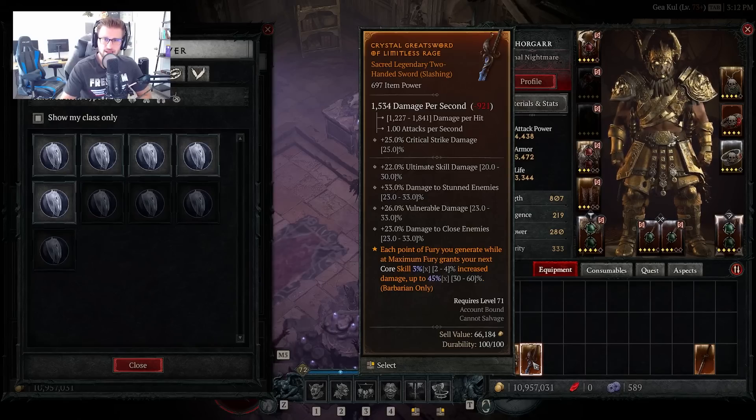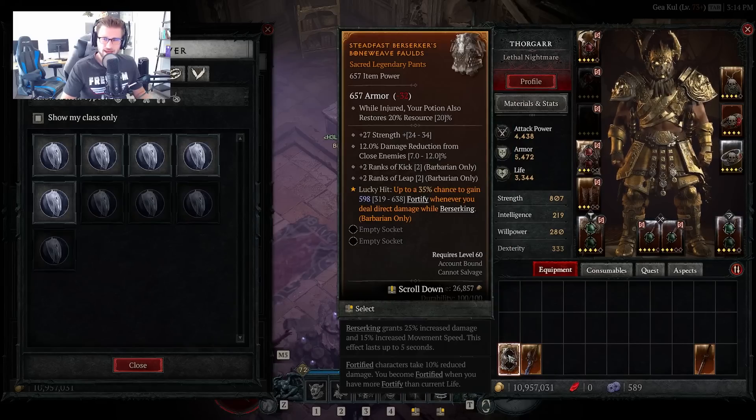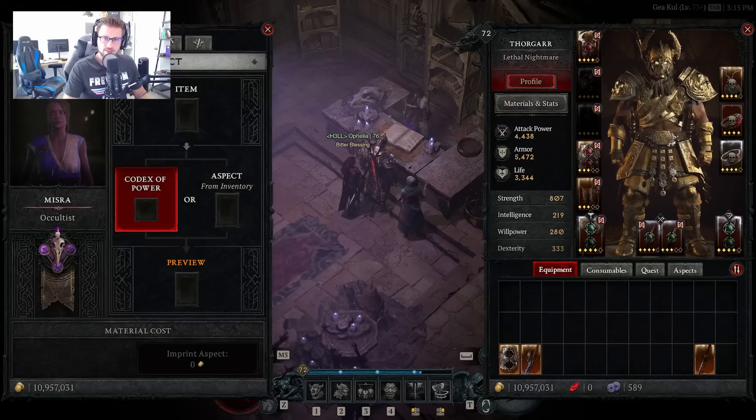You can extract a percentage aspect on lower level gear and for higher level gear it'll be the same percentages. However, for gear with aspects that have flat stat modifiers — for instance, a 319 to 638 range on these pants — that range will actually scale based on the item power of the actual gear itself, and can vary depending on what the item power is. This is sometimes why you see aspects with very different ranges.